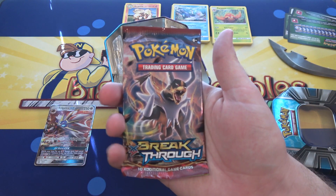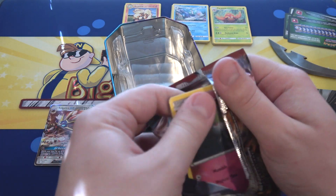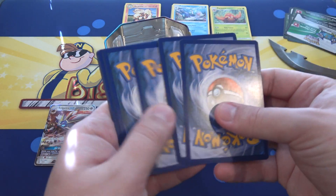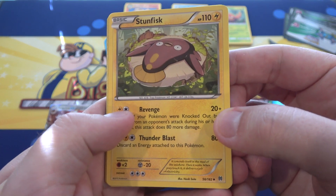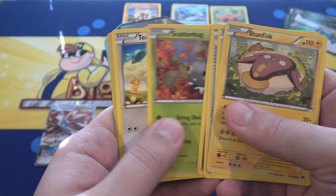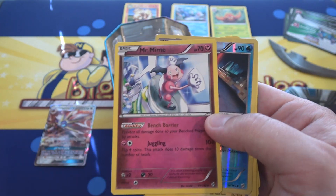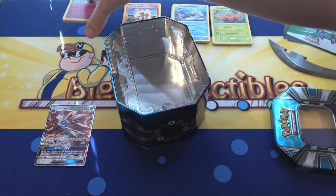Last but not least, we have Breakthrough. Can we end with like an EX card or something? Or at least a holo? Not having the best luck right now, but that can always change. One, two, three. So first off we have Stunfisk — that artwork looks funny to me — Snorlax, Heavy Ball, Ralts, Scatterbug, Teddiursa, Goldeen, Woobat, Starmie for a Reverse, and we have a Mr. Mime. Unfortunately nothing too crazy from this tin, but still a lot of fun cards.